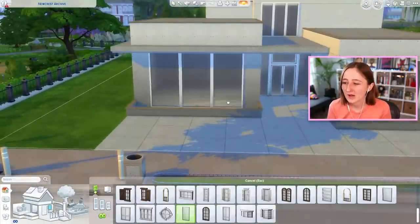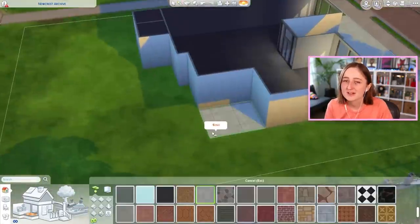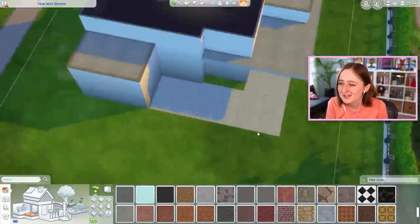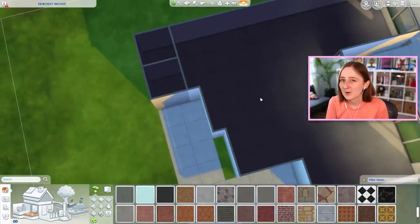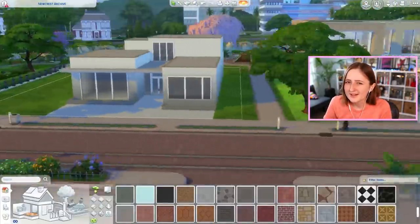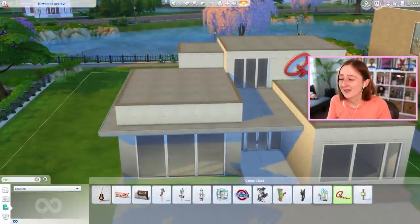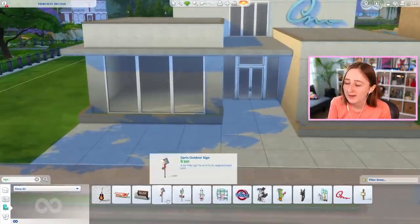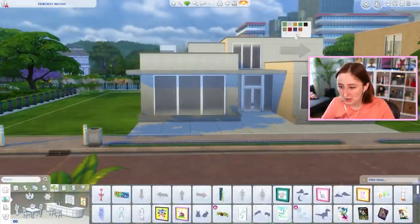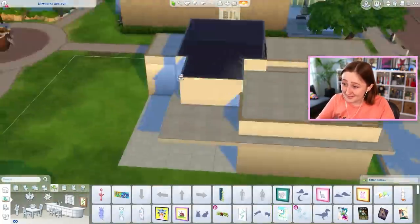I've been basing all of these lots off of what I desire to have in my gameplay when I'm visiting libraries and museums with my sims, because I play a lot of legacy type challenges. When you have an empty lot and no computer, you go to the Willow Creek library to write your book or get a job or whatever, and then Mortimer Goth is hogging all the computers. Everyone keeps trying to talk to you while you're trying to write your book — it's so annoying. So I made sure I put a lot of computers in this space.